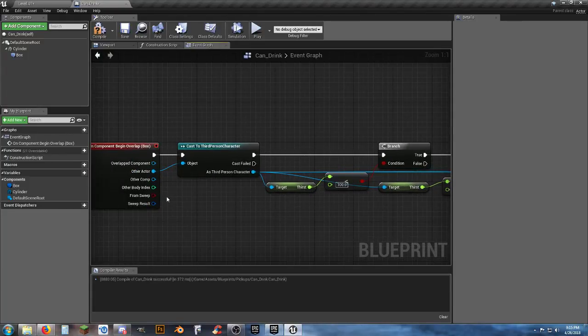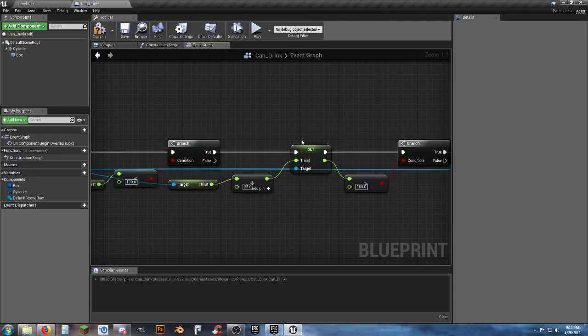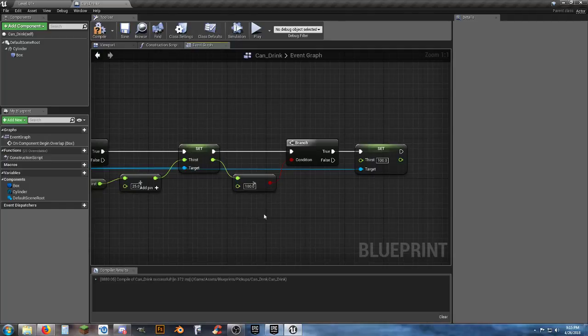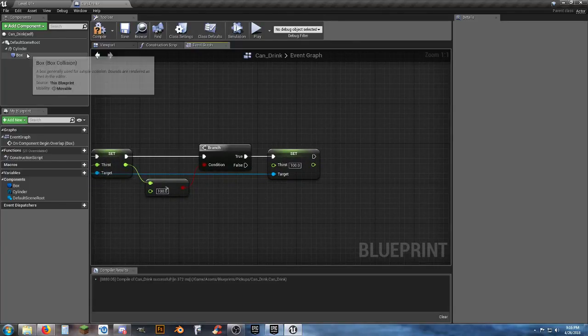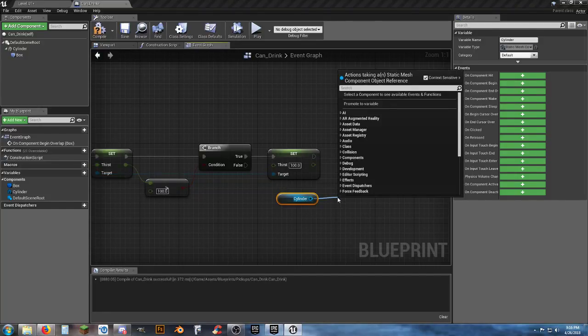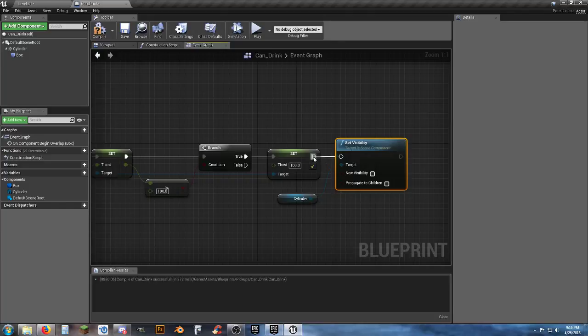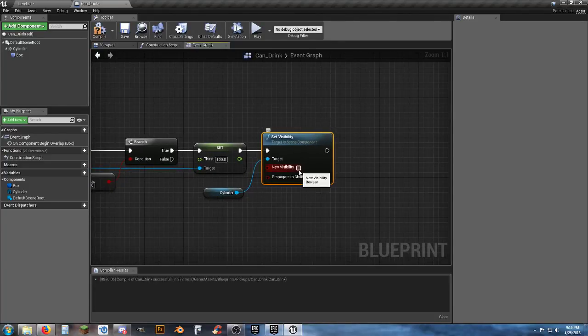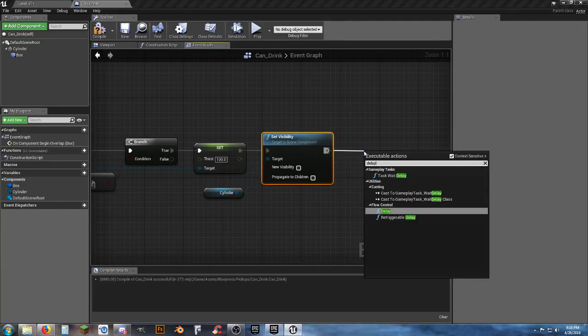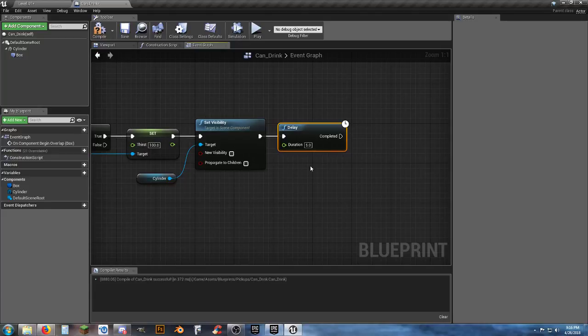When we overlap with it, it checks if thirst is less than 100. If so, it gives us 25 thirst. But we need to make it disappear. Get the cylinder reference, use Set Visibility and set it to unchecked — hidden. Then add a Delay node of 5 seconds so we can watch it happen.